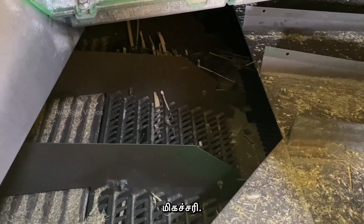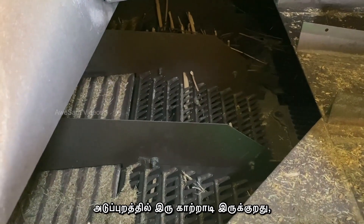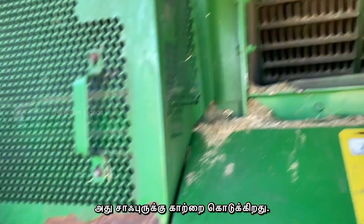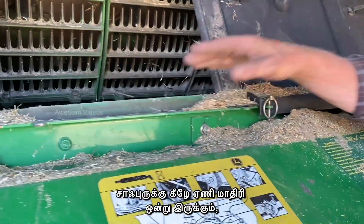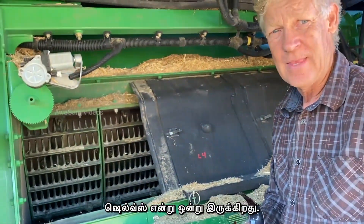Underneath that there's another filter. Also there's a fan down to your left that blows a lot of air up here, which suspends the chaff in the air above. Underneath the chaffer there's another similar slatted thing — that's called a sieve.